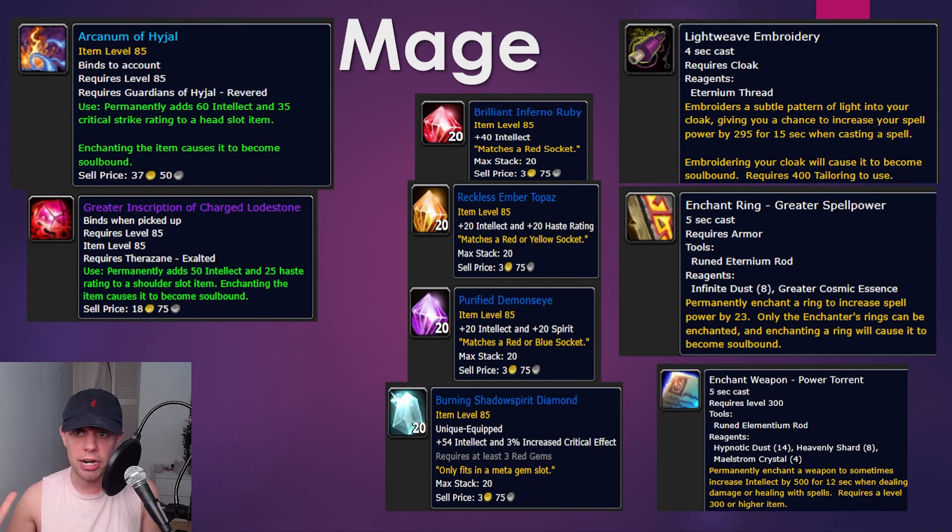For the gems you're going to want: Red Gems — the Brilliant Inferno Ruby; Yellow Gems — the Reckless Ember Topaz, adding Intellect and Haste; and the Purified Demonseye is what I'd advise for your blue slot, with 20 Intellect and Spirit. The Burning Shadowspirit Diamond is going to be the Meta Gem you use, adding 54 Intellect and giving you a 3% increased crit chance.